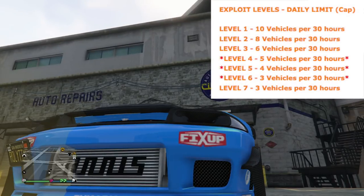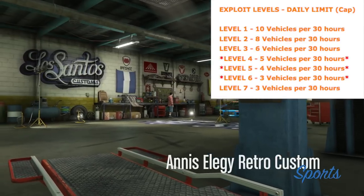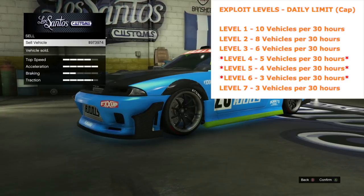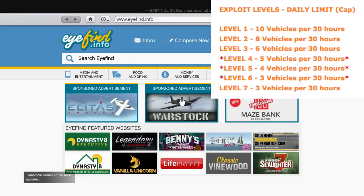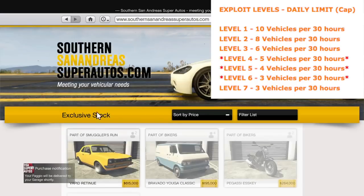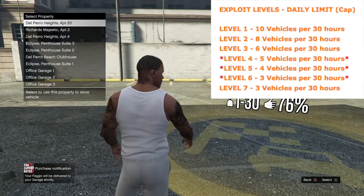I'm going to show you on the screen right here what the exploit levels are. If you're level one, you're basically going to be allowed to only sell 10 vehicles every 30 hours. You wouldn't know this unless you sold 10 vehicles and then went to go sell one more and realized you just hit your daily sell limit — so there you know you're at level one. Level two, three — eight and then six cars every 30 hours. Once you get to level four, five, and six, that's when you actually really notice that you're dupe detected. You are officially dupe detected if you're at level four, five, and six — then they know you're selling dupes.